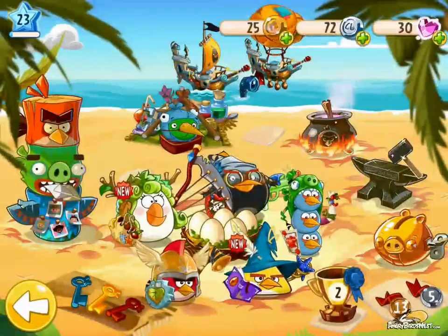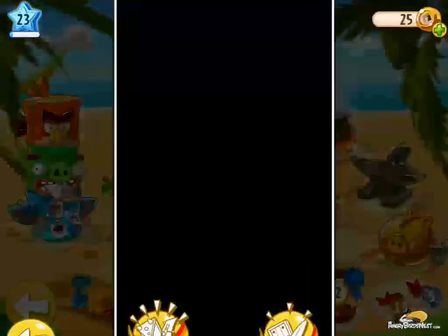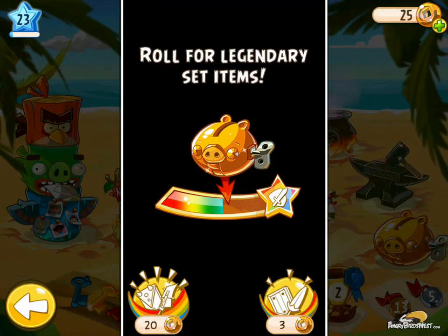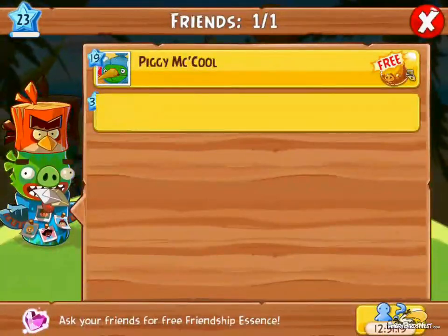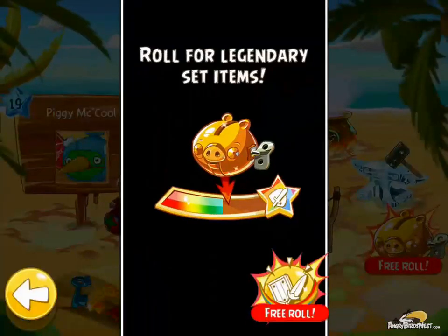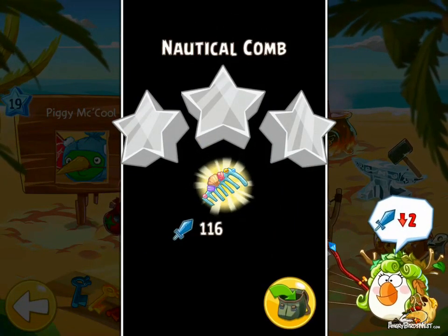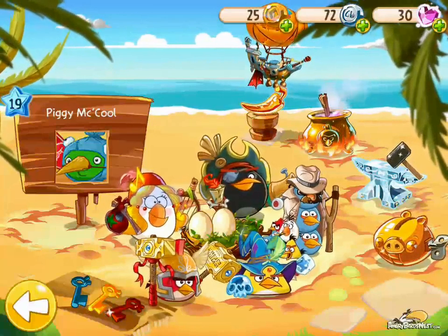I'll just go ahead and exit out. One of the tricks is you don't have to spend coins. Spending lucky coins on your own golden pig machine raises and fills it quicker, but you can actually roll other friends' golden pig machines. Piggy McCool is actually one of your friends by default. You can see how it says 'Free' here. So if I go ahead and tap that, it'll load — and now you see how it says 'Free Roll.' So I can actually roll Piggy McCool's golden pig machine. I'll do this and get another item — probably won't be very powerful, which it's not. So I'll go ahead and trash that.